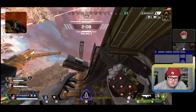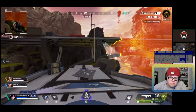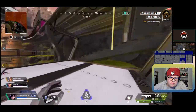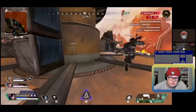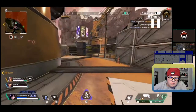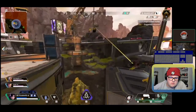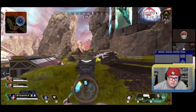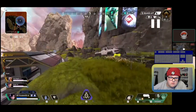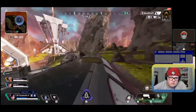You guys activate the bridge and it starts moving — this guy runs away. Not sure if he's regrouping with his team or solo, but if there were three people waiting for you that could have been a problem. The ring is in a not-so-great spot here. There's a team in the choke — you could go all the way around to the right or left to avoid fighting them.